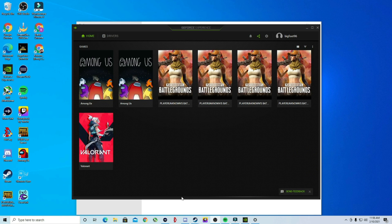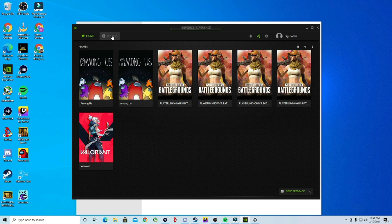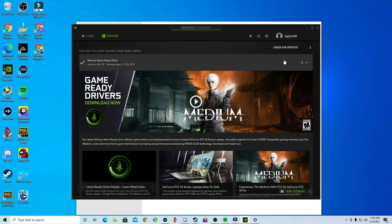Before we get started, one thing we're going to do is hop over here and check our Nvidia GeForce drivers. We want to pull up GeForce Experience on your PC, click here to pull it up, then click on Drivers and make sure we have the up-to-date latest driver. Click for updates.